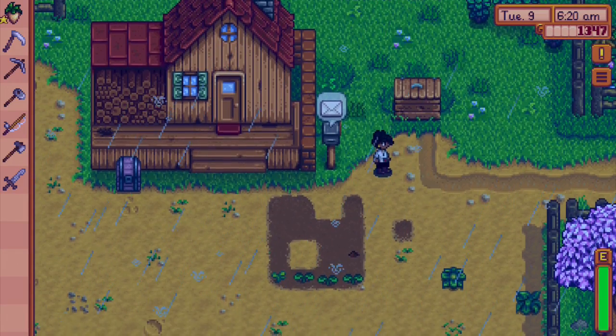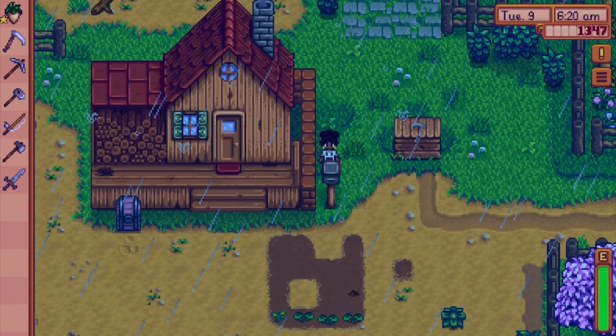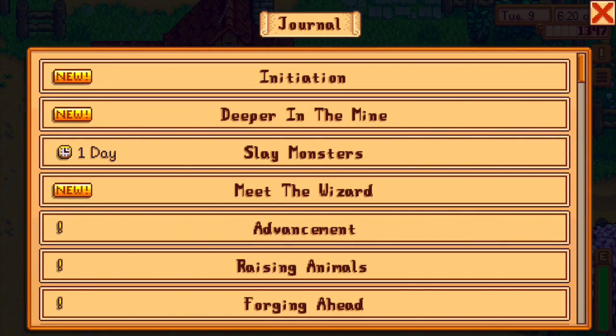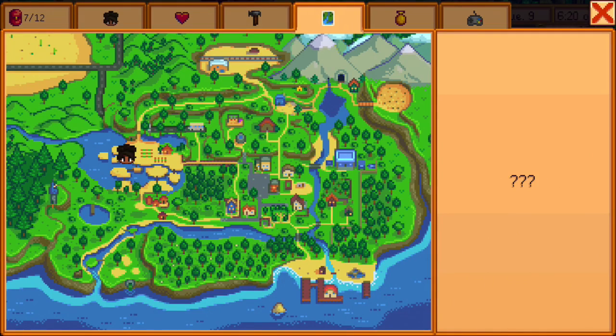'I see you've been exploring the old mine. You've got the adventurer spirit, that much I can tell. If you can slay 10 slimes, you'll have earned your place in my adventurer's guild.' Oh, lots of motivation here to go into the mine! So let's figure out how to get back there.